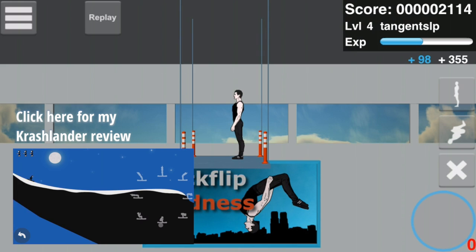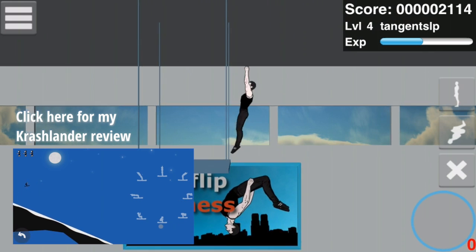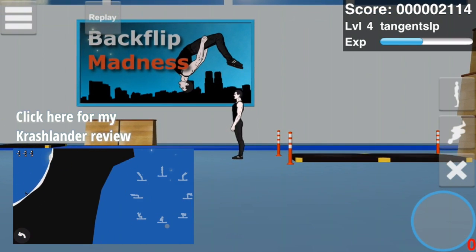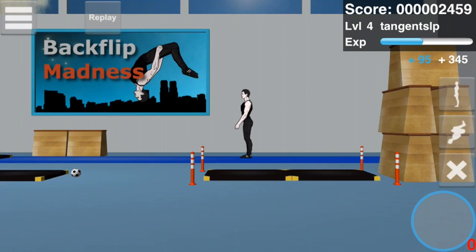Earlier this month I reviewed the brilliant Crashlander, where you didn't have direct control over the angle of your character's skis, but instead you were able to angle your body and let momentum and gravity take care of the rest. Backflip Madness simplifies things even further.